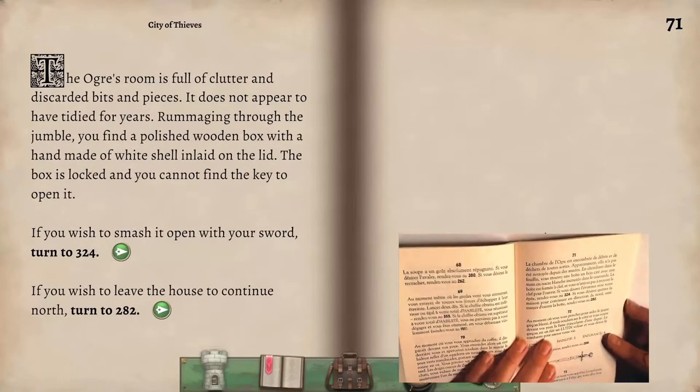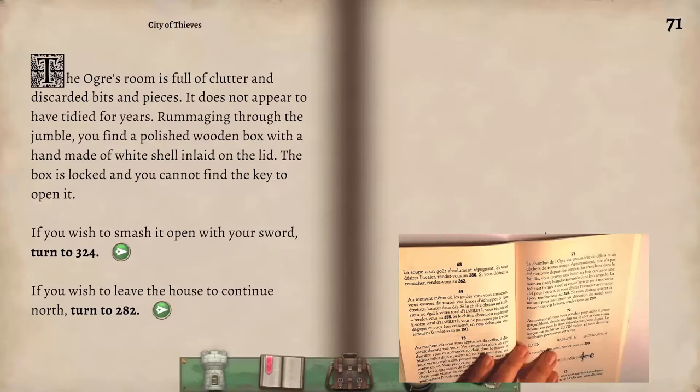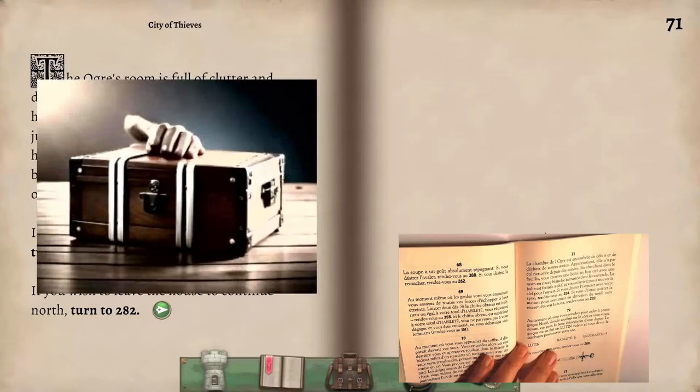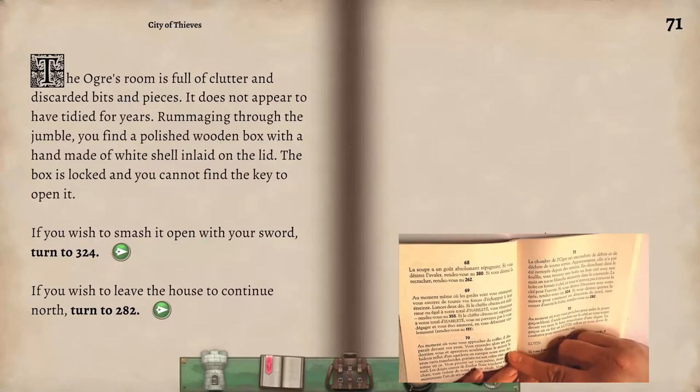Je veux du loot ! La chambre de l'ogre est encombrée de débris et de déchets, elle n'a pas été nettoyée depuis des années. En cherchant dans le fouillis, vous trouvez une boîte en bois cirée avec une main en ivoire blanc incrustée dans le couvercle. La boîte est fermée à clé et vous n'arrivez pas à trouver la clé. Je peux peut-être trouver une clé plus tard, donc je ne vais pas l'éventrer tout de suite.